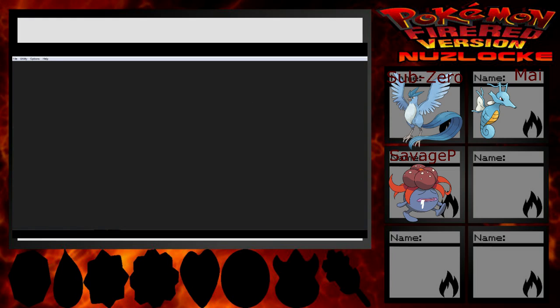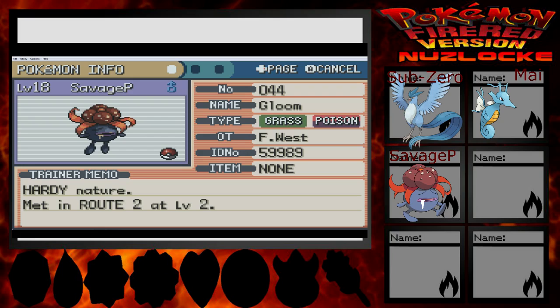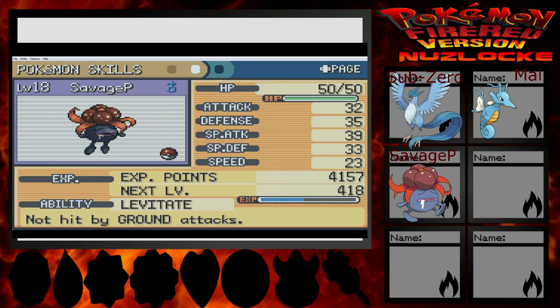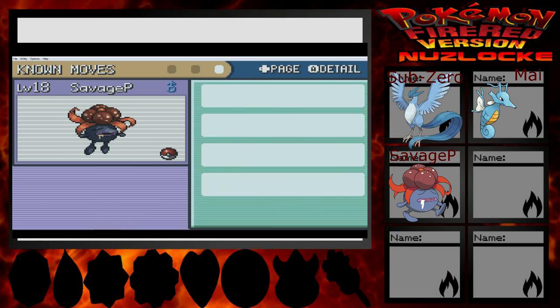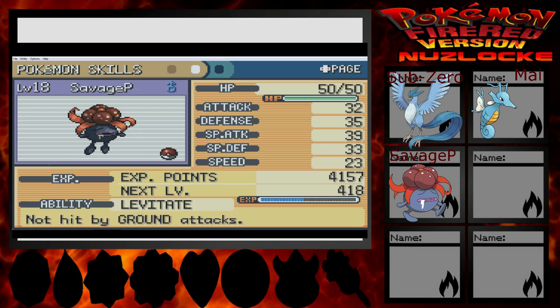Our official team at the moment is as follows. We have Savage P — it's a Gloom! I need a Stone to evolve it. It's got Levitate, so that's great for the fact that it's part Poison — can't be hit by Ground attacks! It's got Absorb, Sleep Powder, Poison Powder, and Stun Spore. Great for catching mons.